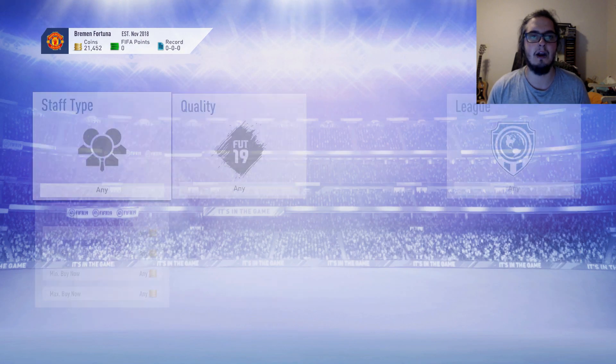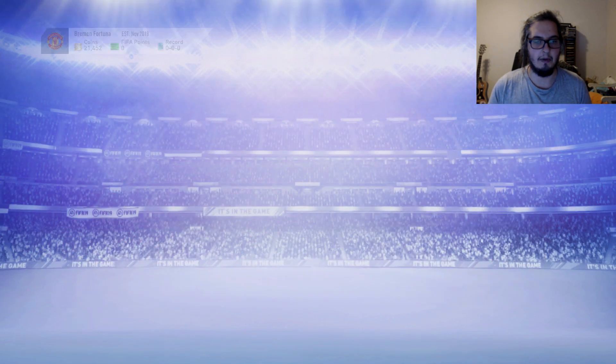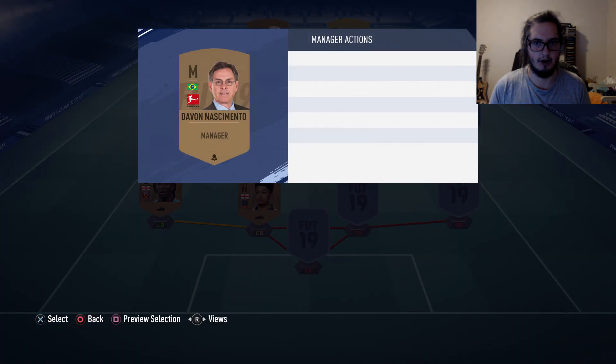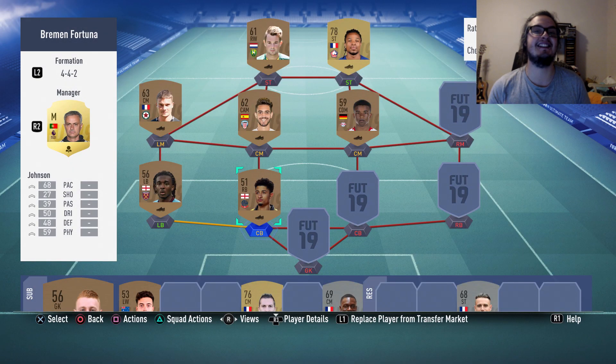We can't actually activate him yet, but he is in the club. So we're going to quickly jump into our club, into our squads, and quickly add manager — change manager, swap manager — Jose Mourinho. There we go guys. We are actually making a start on our United team now finally. We've got the manager in place, we've got the kits, we've got the stadium. We have also got the badge.